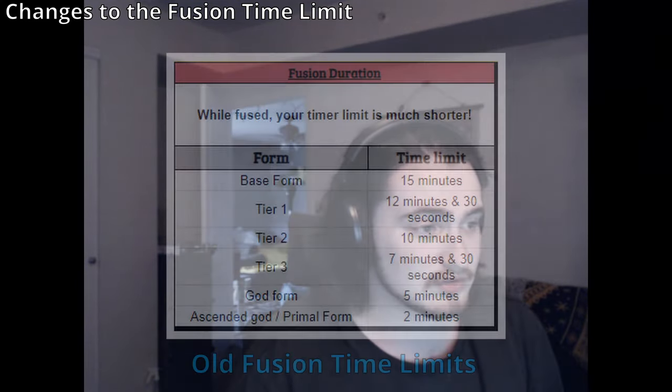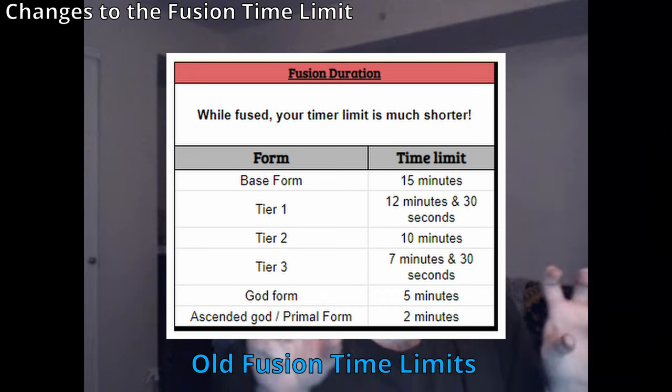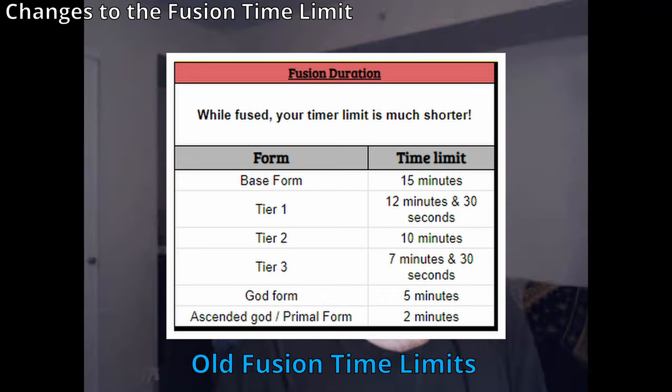How does the timer work differently? Before, I explained it like a zip tie — you tighten it and can't untighten it. Your timer would go down from like 15 minutes to 10 minutes when entering a form. The TL;DR is it felt kind of crappy — if you jumped out of blue, you'd be stuck with like three minutes of time left.